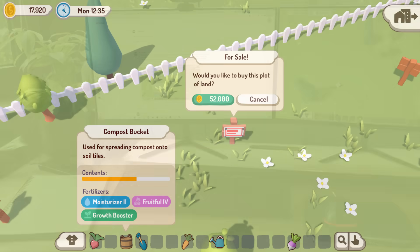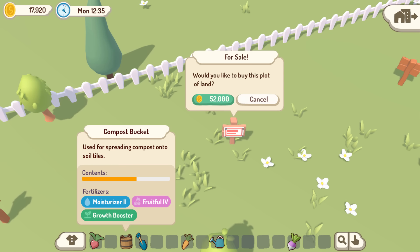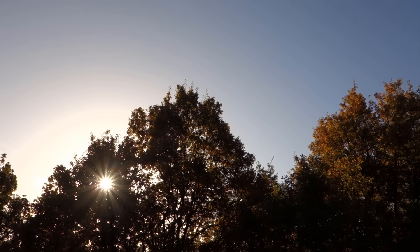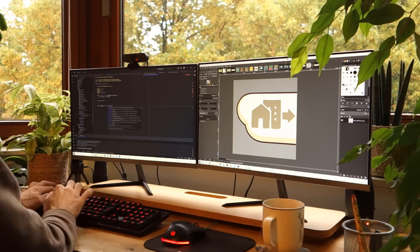The most common bit of feedback was that the fertilizer tags here look a bit too much like buttons, which they're not meant to be — they're just showing what fertilizers are contained in the compost — so I'll need to change the design a bit for them. There were also quite a few comments mentioning accessibility and readability issues; for example the white text on the light green here might be a bit hard to read, so that's definitely something I'll try to be more conscious of when implementing the UI. Overall the feedback made me confident enough to get started with the implementation process, so I began adding some of the basics of the UI into the actual game.